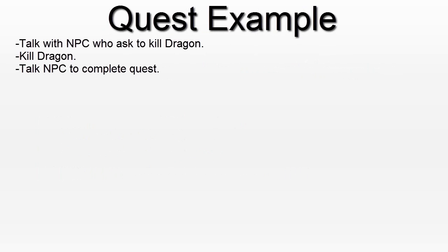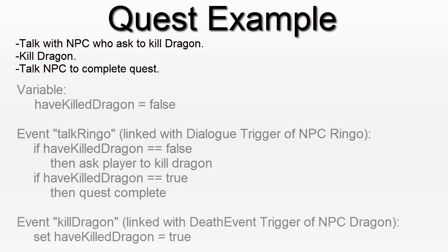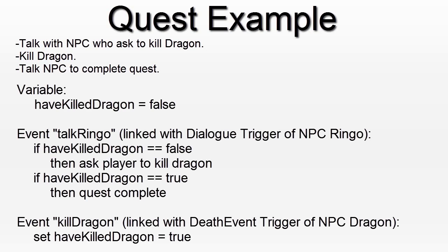Let's do a very simple example. Your quest is to talk with an NPC — the NPC asks you to kill a dragon, you kill the dragon, and then you talk with the NPC again to receive your reward. For this quest you would have one quest variable: whether you have killed the dragon or not. So Have Killed Dragon is false by default. There are two events — the first one is Talk Ringo, which is linked with the dialogue trigger of the NPC Ringo.